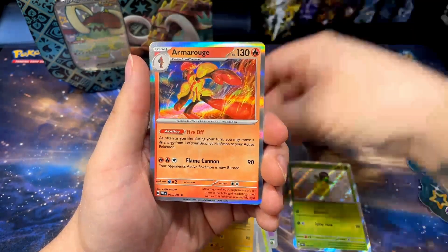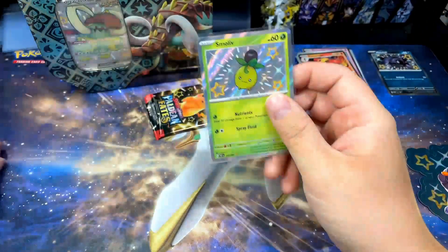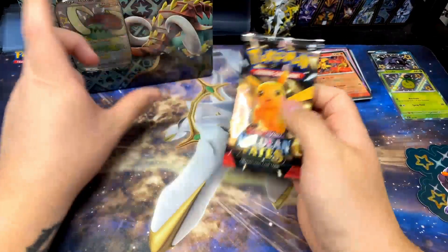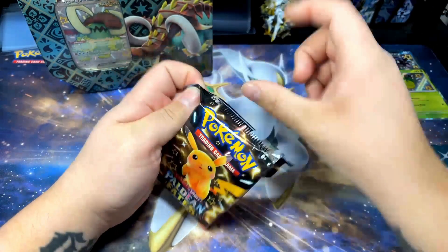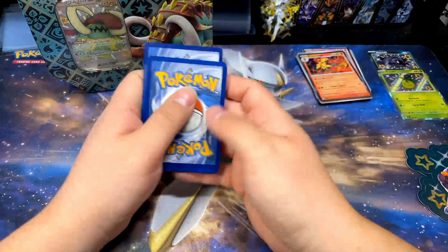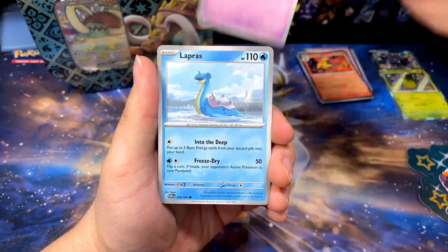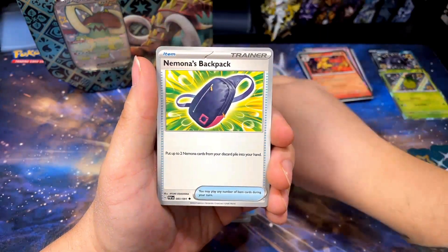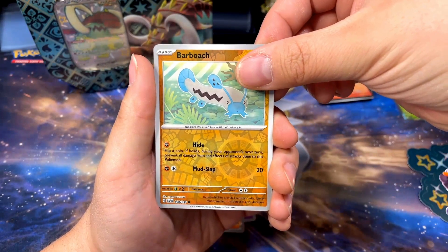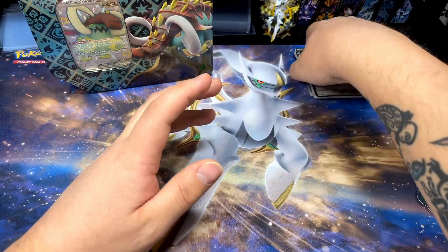We also got Ralts and Rogue. They still got booster bundles to come out, and I'm sure there's gonna be more than just what they've released so far. They also have the smaller tins with fewer packs, the super mini tins with two packs — there's a lot of different product for this set. I'm gonna open a little bit here and there and hopefully pull some cool stuff. Not looking to rip 200 packs right out the gate. For the three-pack blister we got one shiny — not too bad.